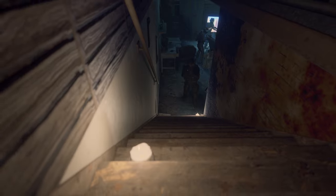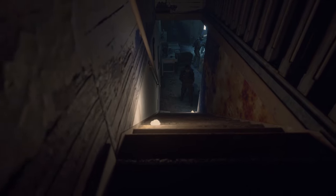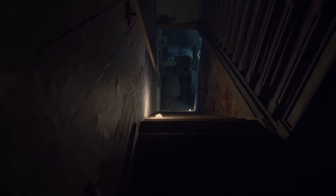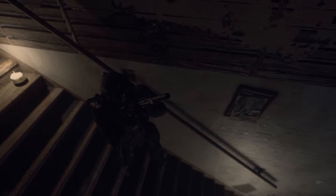Now let's cover some more dynamic scenarios often seen in buildings. Stairways — stairways are considered fatal funnels and you need to get out of them as soon as humanly possible. When ascending or descending, the number one man faces forward and covers the front. The number two man covers the top or bottom set of stairs the team is moving to. The number three man covers the second row of stairs, and the number four man covers the rear.